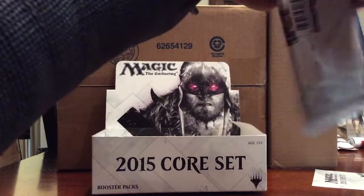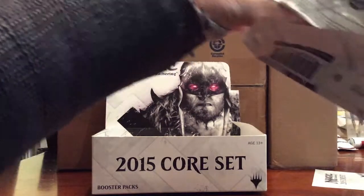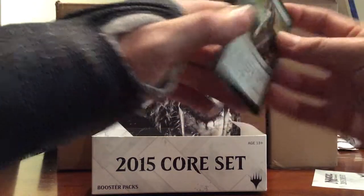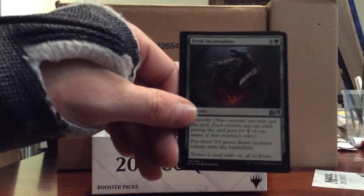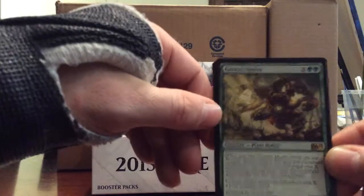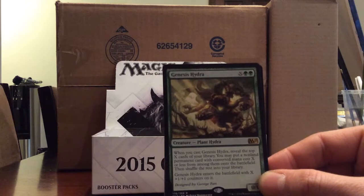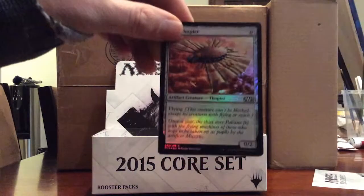For the final two packs - I really hope you guys enjoyed this video, it's my very first. If you do like it just hit like, you can subscribe, and I'll put a link for thegaminggoat.com. Gather Courage, Geist of the Moors, Feral Incarnation. And a Genesis Hydra - two green X. Whenever you cast Genesis Hydra, reveal the top X cards of your library, you may put a non-land permanent card with converted mana cost X or less from among them onto the battlefield, then shuffle the rest of your library. Genesis Hydra enters with X +1/+1 counters. That's a pretty good hydra. And a foil Ornithopter.